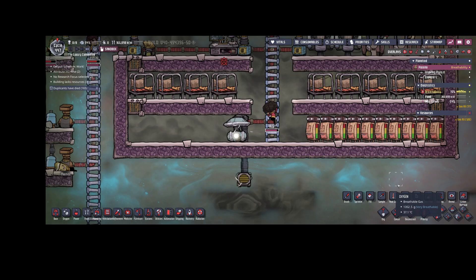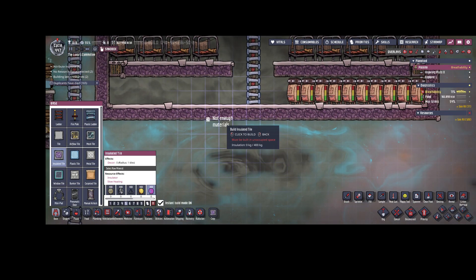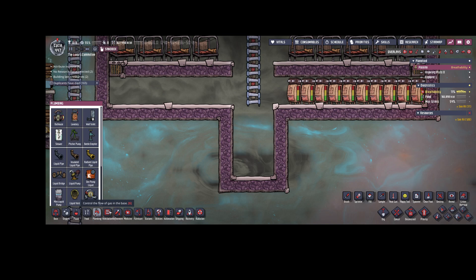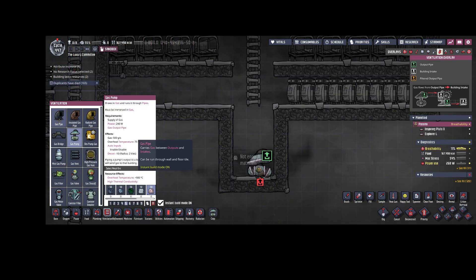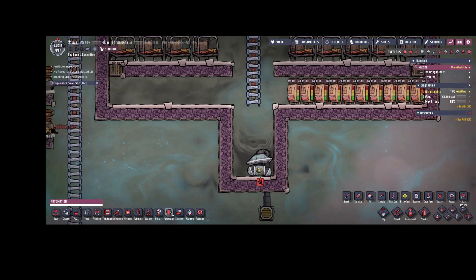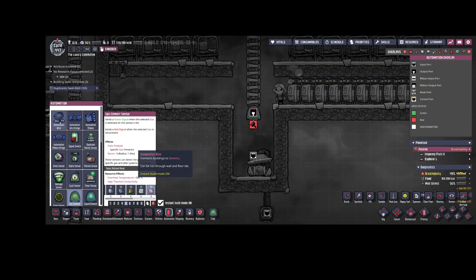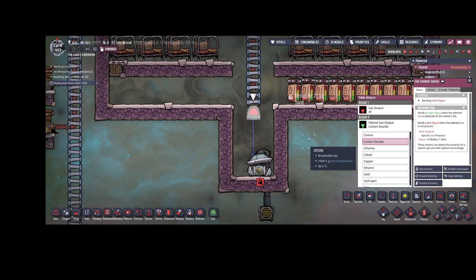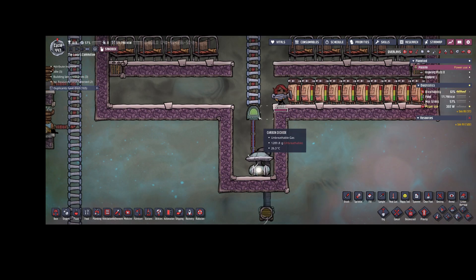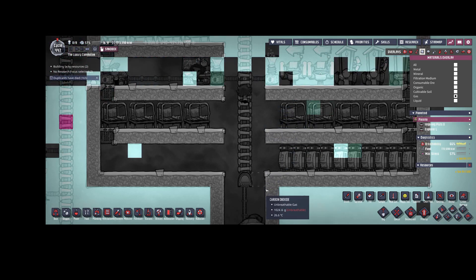We want some kind of automation for that procedure. Since carbon dioxide is the heaviest gas, let's place a little sink down here and put the gas pump at the bottom. We'll still transport all the gases out of the base. For automation we can use a gas element sensor - connect it directly to the gas pump and set it to detect carbon dioxide. This way we're telling the gas pump to only start operating when carbon dioxide is detected down here, and all the CO₂ automatically drops down to this little sink.